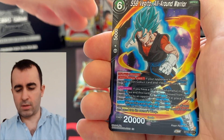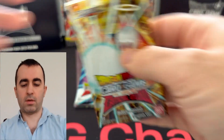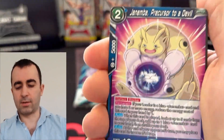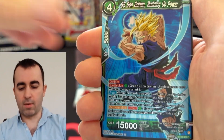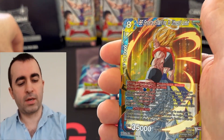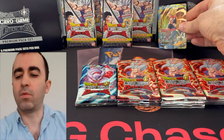Okay, Vegito. Nice. Rare. Broly. And in the first pack, got to get back into it. It's been a while — Critical Blow. Of course, we're starting to do reveals for the next Zenkai set — Zenkai 6. Despite however this goes with this case of premium packs, I will get another one just to test it out. Maybe this was just a rough one. Oh, nice. Beautiful. We only need two super rares. Here is one of them. Nice. We're doing well.